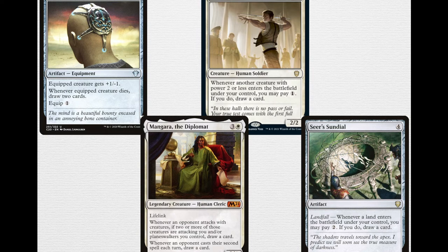Mentor of the Meek is 2 and a white for a 2/2: whenever another creature with power 2 or less enters the battlefield under your control, you may pay 1 — if you do, draw a card. Heliod makes 2/1s and you're making a lot of 1/1 or 2/2 tokens, so paying an extra 1 whenever one comes into play is fine when you're just drawing cards. Mangara the Diplomat from M21 is 4 mana — 3 and a white for a 2/4 legendary human cleric with lifelink. Whenever an opponent attacks with two or more creatures targeting you or planeswalkers you control, draw a card. Whenever an opponent casts their second spell each turn, draw a card — which I've found to be the most powerful ability on the card in multiplayer.